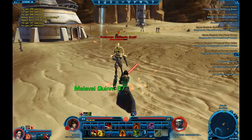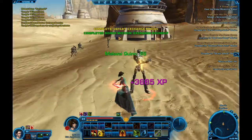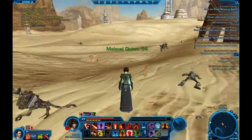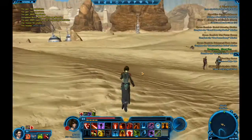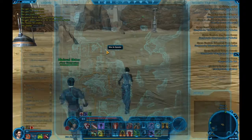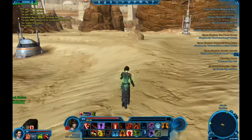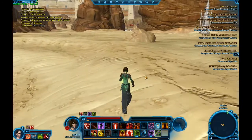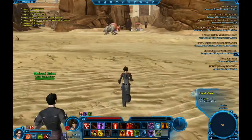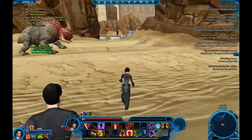Almost done with the bonus mission here. Quinn's been healing me the whole time, but I really haven't lost that much health — he's healing me for like 80 points a pop. We're going to turn in over here by the speeder pad. Hopefully you guys kind of got a good feel of the game. When you turn in, you'll see the best part of this game — the questing. The questing is actually the best I've played in any multiplayer online game. The dialogue system is amazing.